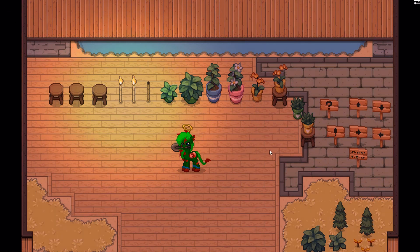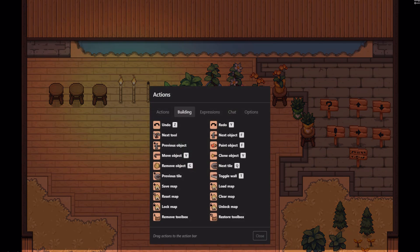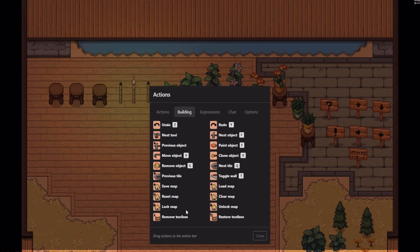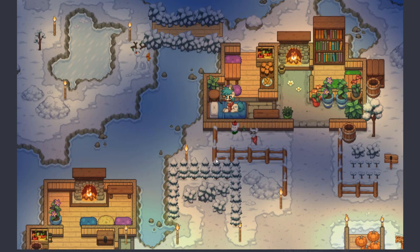In settings, the house tab is now renamed to the building tab, and options like 'save house' and 'clear house' are now 'save map,' 'load map,' and 'clear map.' It seems like they're phasing out the concept of a house and replacing it with the full island map. For now, use slash save house, but once the outdoor building update launches, switch to slash save map.